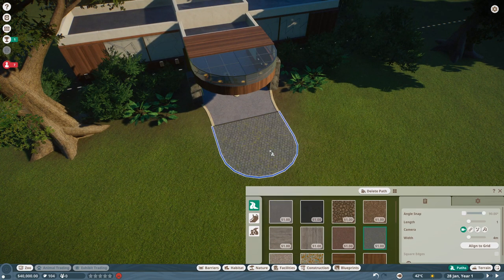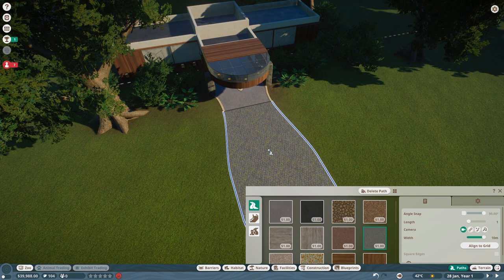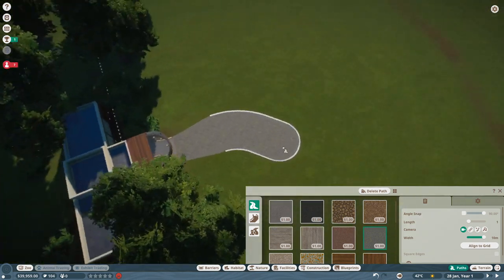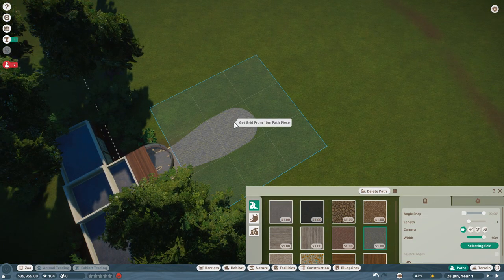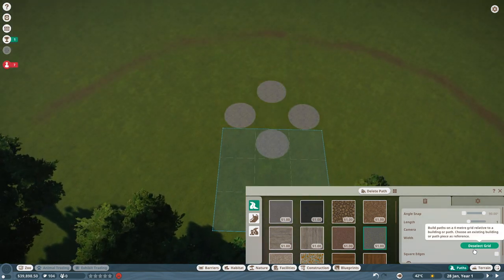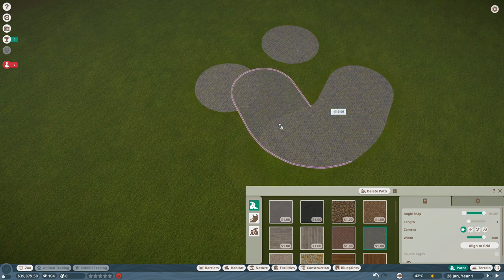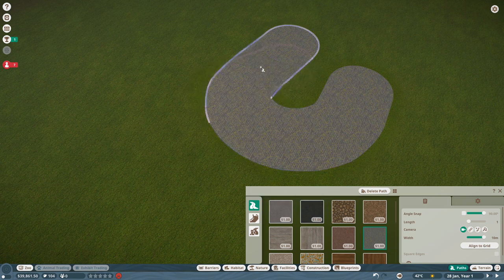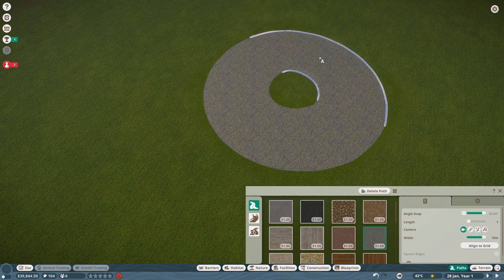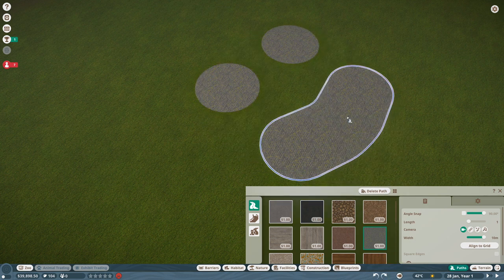We'll hit the pause button right now so we are not losing money before we can accept some guests, and we will make some starting layout here. Ten meters — we will align to the grid. Try to align to the grid as much as you can. If you struggle with paths a little bit, I have a couple of tricks up my sleeve already. This way I can create some roundish, ovalish shape in here which is going to be like my main plaza.